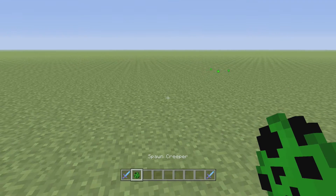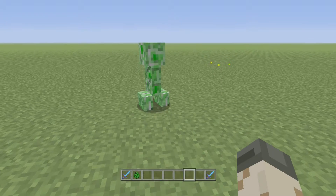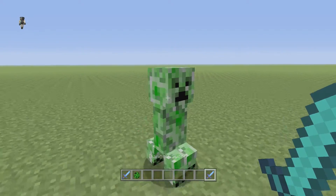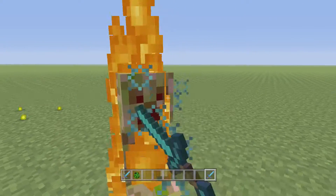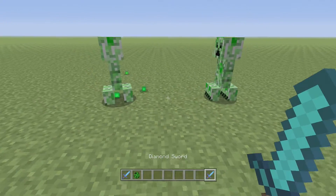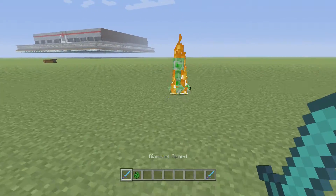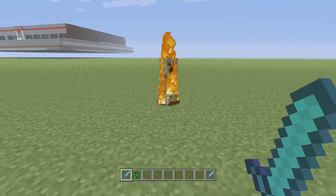Let me spawn in another creeper. I'll take out the three-enchantment diamond sword that is actually meant for a sword, and let's see how many hits it takes to kill a creeper: one, two — two hits. Compare that to the god sword: one, two, three hits. The proper sword kills faster with only three relevant enchantments.